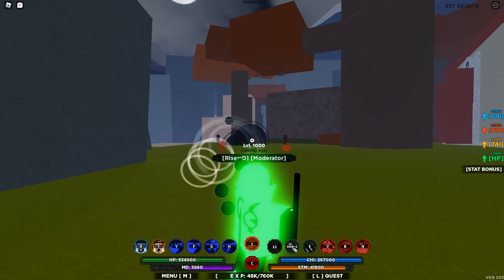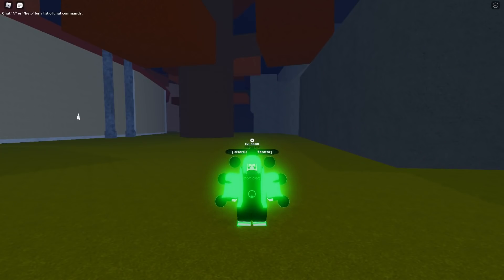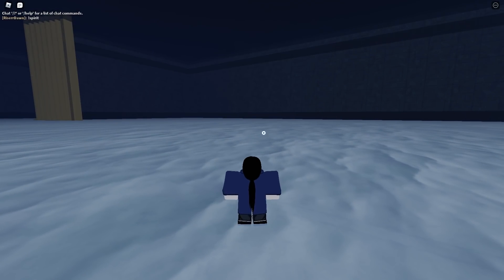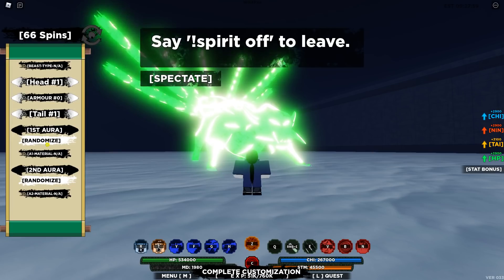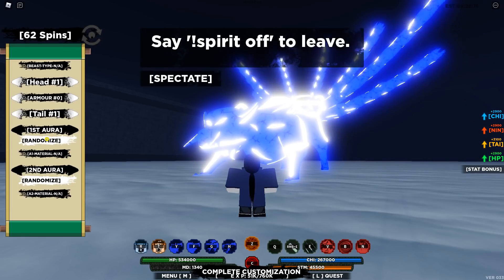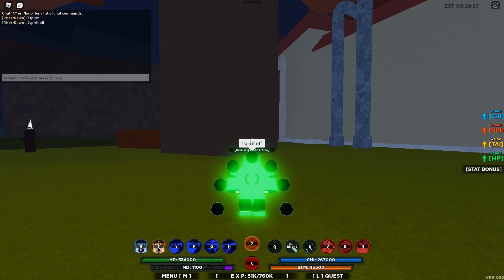You can also combine this with the Q spec. Also guys, you can actually change the color of this by typing in 'spirit' — if you didn't already know. Type in 'spirit' and you actually get teleported to this like dimension where you can change your spins. It only affects your first aura — your second aura will always stay black because that's how the developers made it, so people can't combine yellow and red and make it look ugly. I'm going to make mine blue and then type 'spirit off' to teleport back.